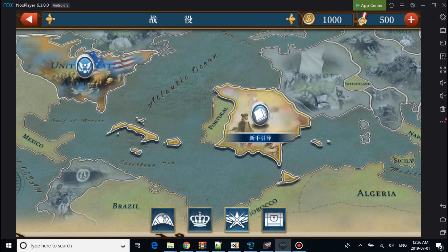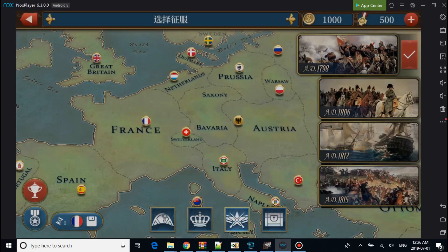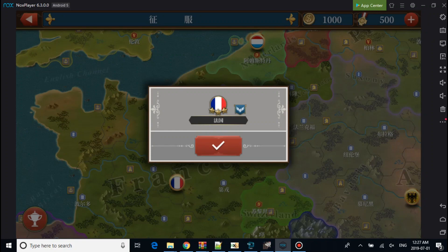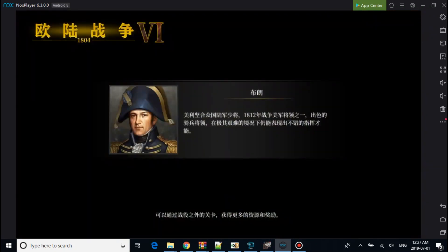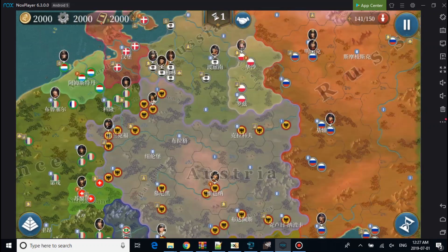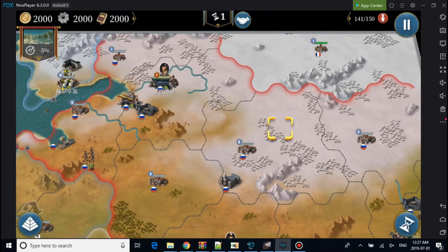And the changes you see right now are me just messing around with the files. I'll show you in 1778. I changed France's color, and I somehow gave their profits all the way here.